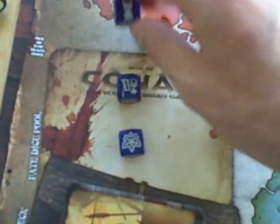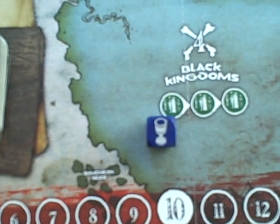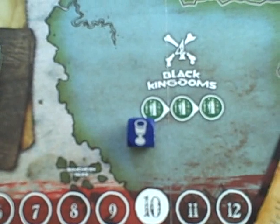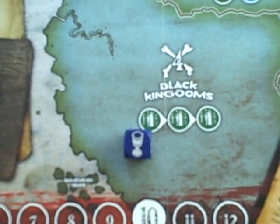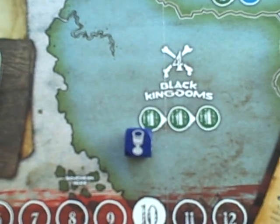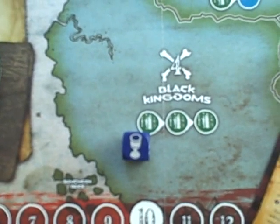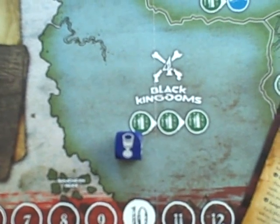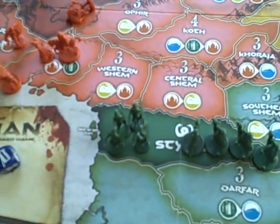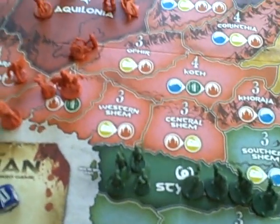The next icon is the intrigue icon. The intrigue icon is similar to the military, except it deals with emissaries. You can either move two friendly emissaries, move one friendly emissary and start one intrigue contest, or move one emissary and then collect gold in an enemy province containing a friendly emissary by removing the emissary located in that province — basically sacrificing one of your emissaries for some gold. You could also build one emissary in a friendly province.